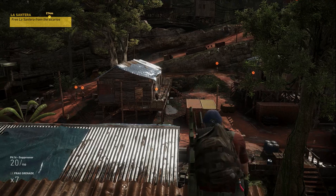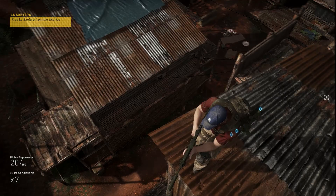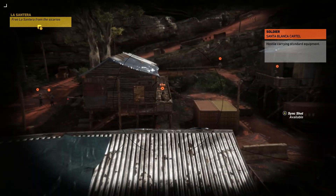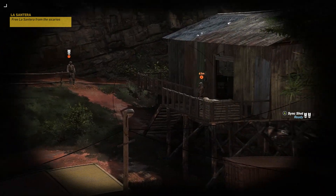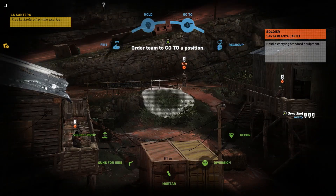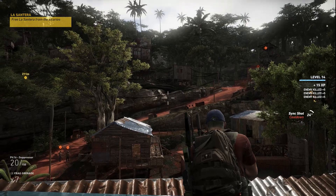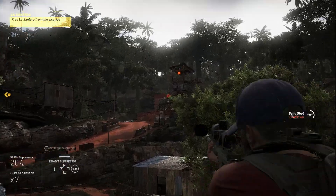This is a good vantage point for the player to set up a sync shot with his teammates. When playing solo, you'll be able to manage your three AI teammates with the command wheel. The teammates can execute the sync shot on the player's command. While they will adapt their actions to your playstyle, the teammates can be spotted as well, so you need to take this into account.